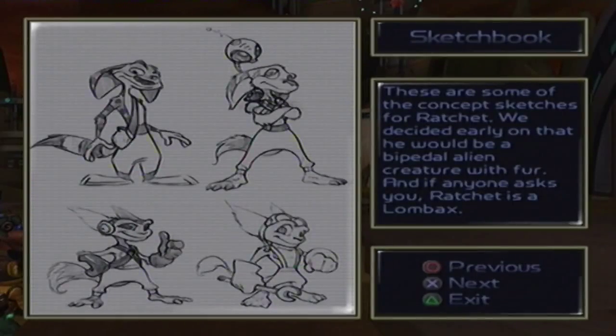These are some of the concept sketches for Ratchet. We decided early on he would be a bipedal alien creature with fur, and if anyone asks you, Ratchet is a lombax.